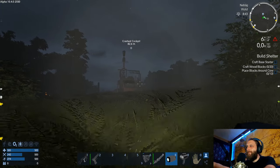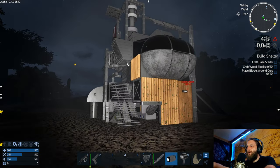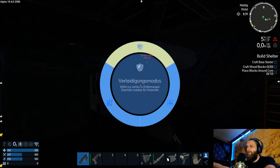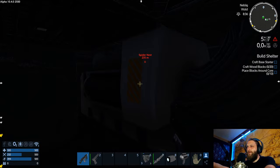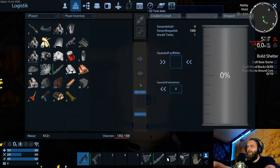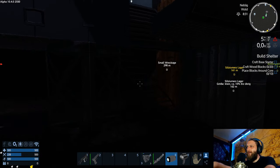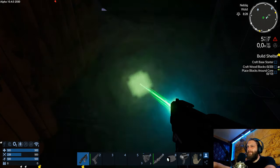Dann können wir da doch noch rein. Taschenlampe raus. Crashed Cockpit – sieht jetzt nicht aus wie ein Cockpit, aber ich nehme das mal so hin. Können wir hier noch was absatzen? Energiekondensoren – bauen wir ab. Oder können wir den mitnehmen? Geht nur zerlegen. Bisschen Elektronik. Was haben wir hier noch? Sauerstofftank – gibt uns Stahlplatten. Ich weiß tatsächlich nicht, ob man damit noch mehr machen kann, außer so abbauen. Wir bauen es mal ab.